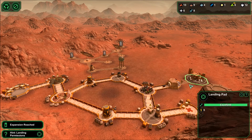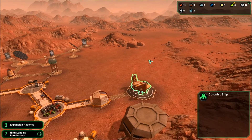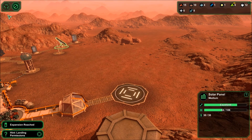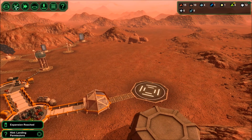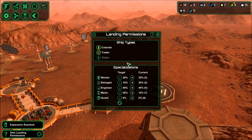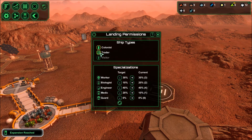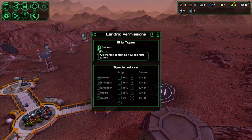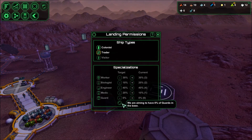Hey y'all! So we just got our first - yeah it built it - and we got our first new colonists. This is the colony ship and it comes down on the landing pad. When you get the landing pad you can hit this button here or you can go up in here and go to landing permissions. Expansion reached - nice! Then you can turn off trade ships or turn off colonists.